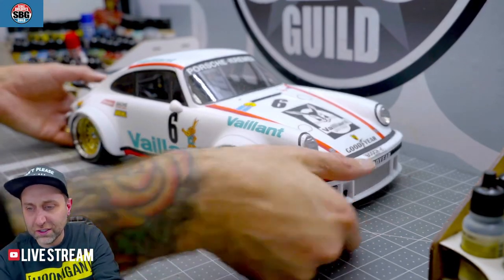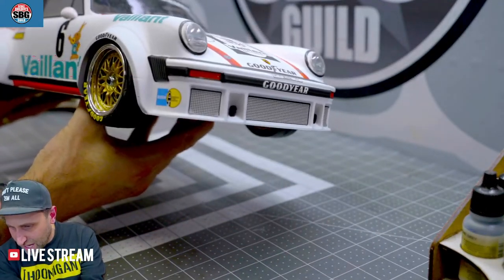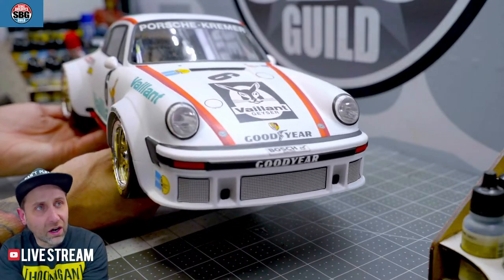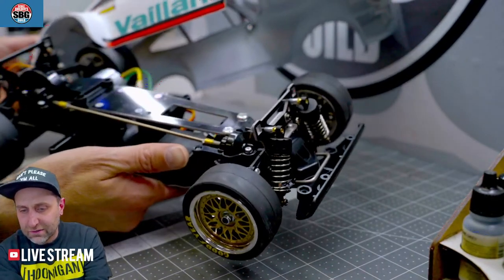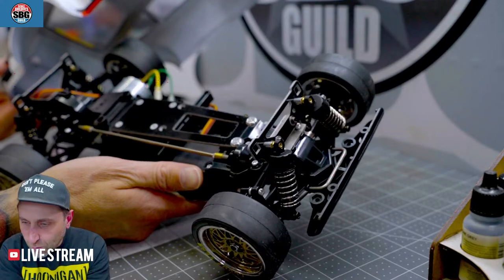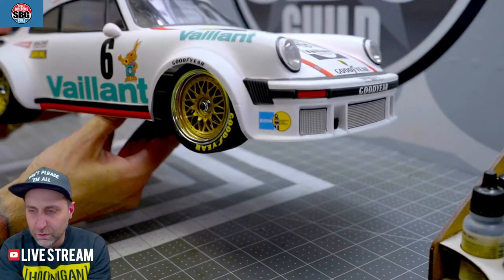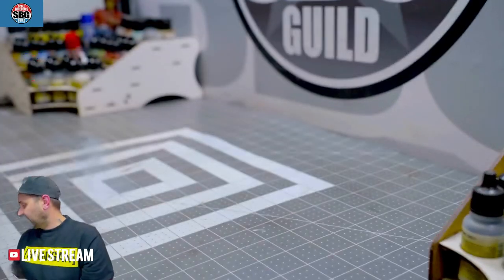That's the Porsche — magnet body mounts, a couple of tire stickers, and some weathering, and we can call that one done. It's such a good looking car — it's probably one of my favorite Tamiya kits, despite being on a really old chassis. The wheelbase is slightly wrong and I know there are fixes out there, but I think this would be more collectible in its stock form, so we'll leave it stock for now.